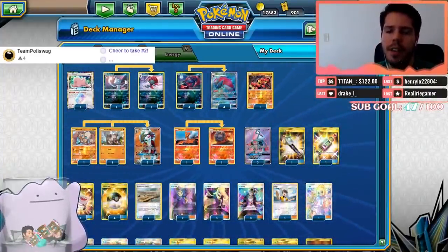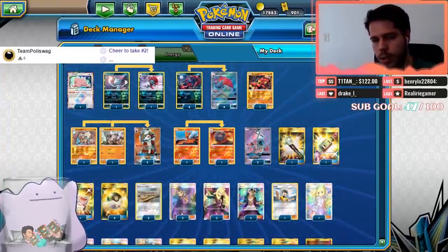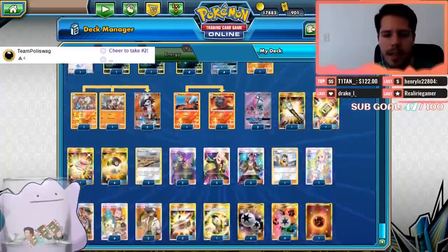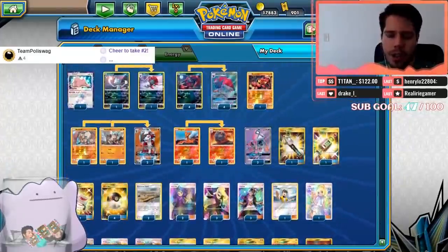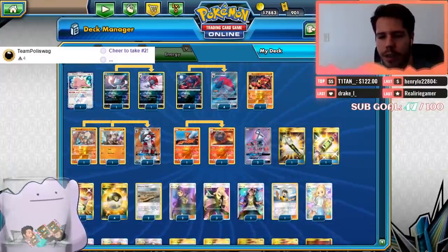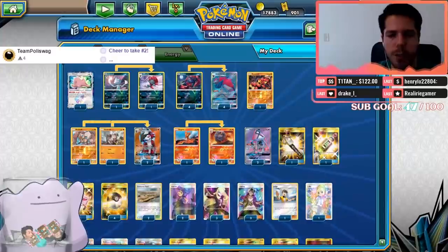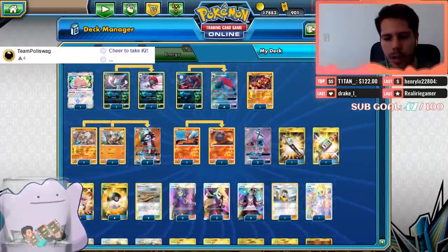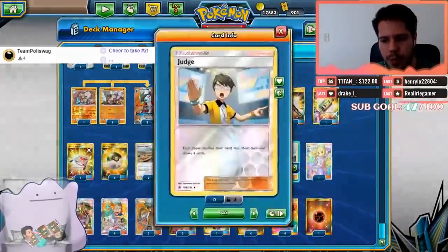Just having the Ditto on the bench immediately draws attention to itself. And imagine having a Ditto with a Counter Gain and a Rockruff with an energy — if you're down in prizes you could use Dangerous Rogue for either one energy or two with the energy on Rockruff. So Ditto Prism allows you to really threaten your opponents.